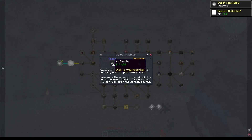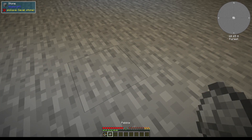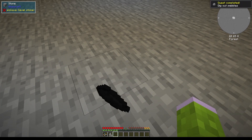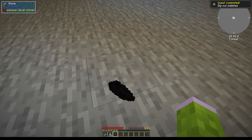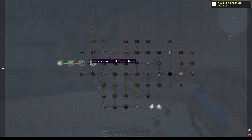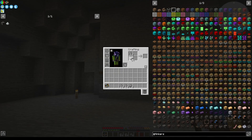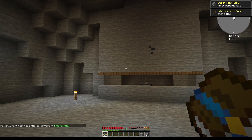To start out we need to get pebbles, and that's done by sneaking and clicking on the ground with an empty hand. Look at this, we got all of these pebbles. We quickly gather some pebbles and the next step is to craft pebble stone from these. This can be done by putting all the pebbles in a 4x4, and now we have a stack of cobblestone - a bit more even.